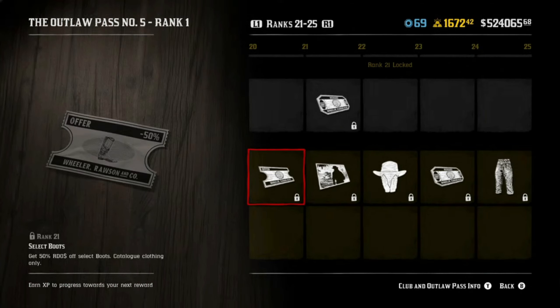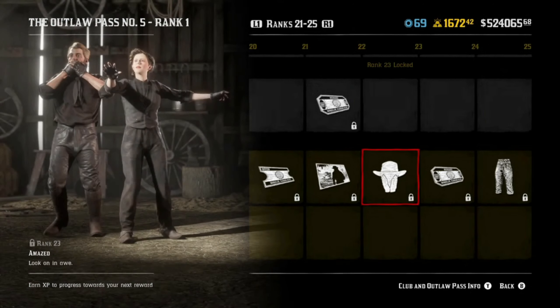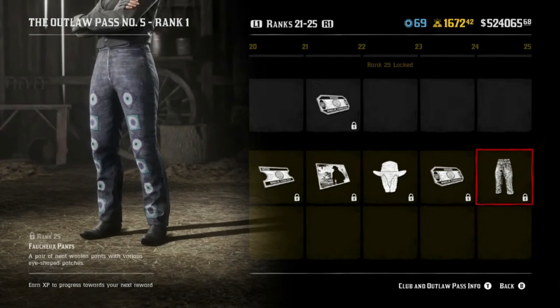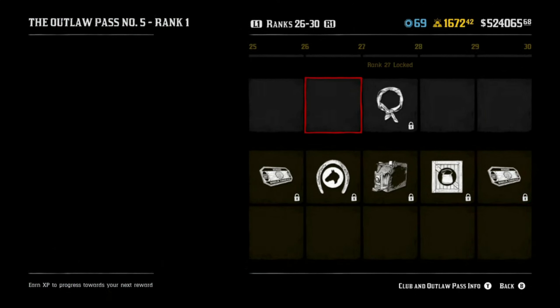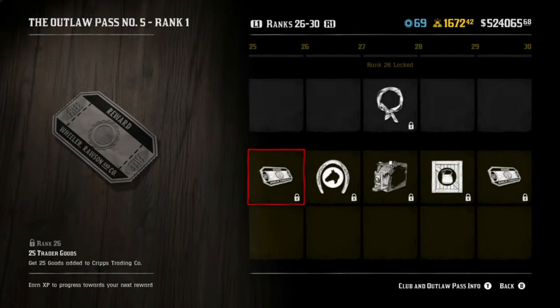50% off select booties, if you need some more booties in your life. Another backdrop. More emotes. Five legendary animal pheromones — you know you want to redeem that because that stuff is expensive. A fake beard — interesting. More trader goodies.